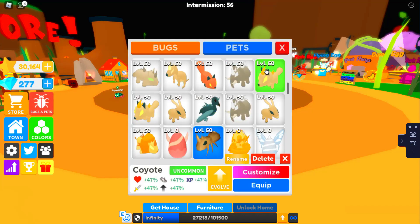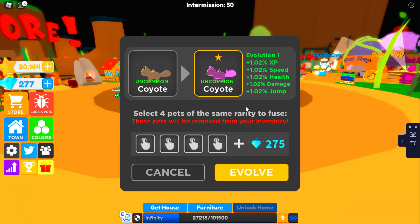So you need to choose a pet — I'm going to choose a coyote, and it's uncommon. Let's press evolve, and this is what it's going to turn into. You need to select four pets of the same rarity, but they don't have to be the same type. They also all have to be max level. Guys, this is my first time ever infusing my pets, so let's see how it goes!